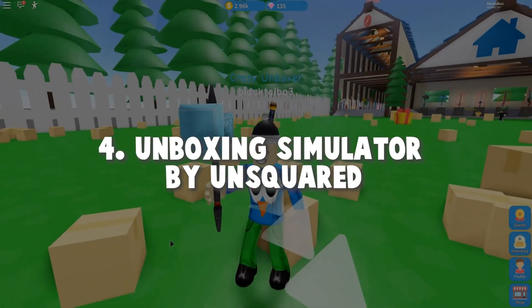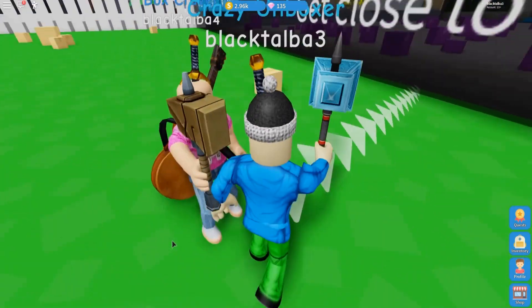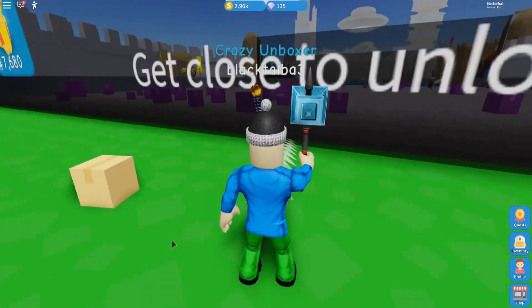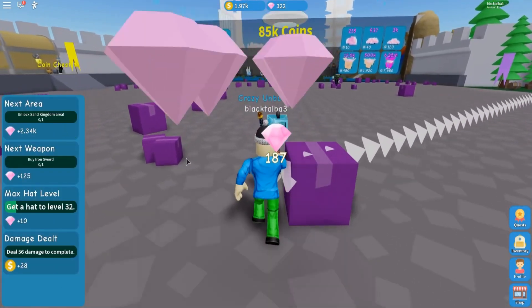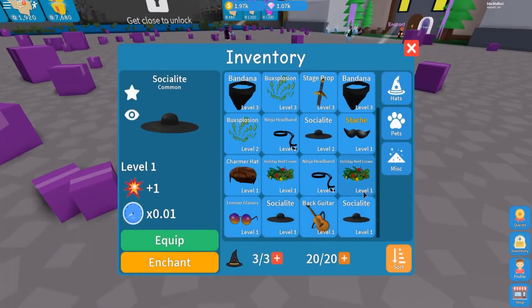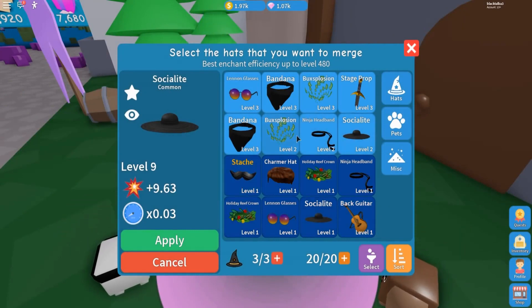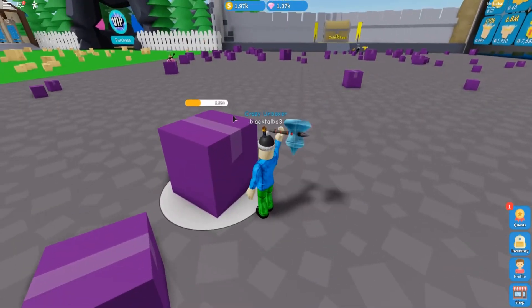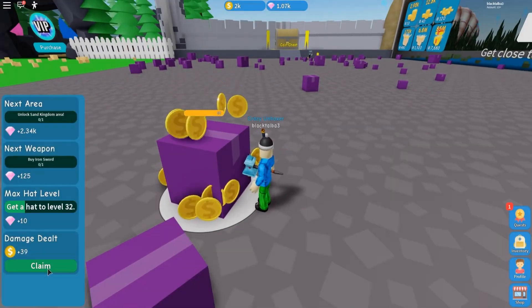Number 4: Unboxing Simulator by Unsquared. By the title, you might guess this is going to be a boring game about unboxings — how could a game about unboxing be good? Well, this game proves it wrong. Unboxing Simulator is nothing short of awesome. Yes, this game is based on unboxing stuff, but you can get pets and hats to make your unboxing faster. You'll get money when you unbox items to help you out. Get more and more money to unlock areas you can play in. In the later areas, you can also get eggs to get pets. How cool is that? If this game interests you, check it out.